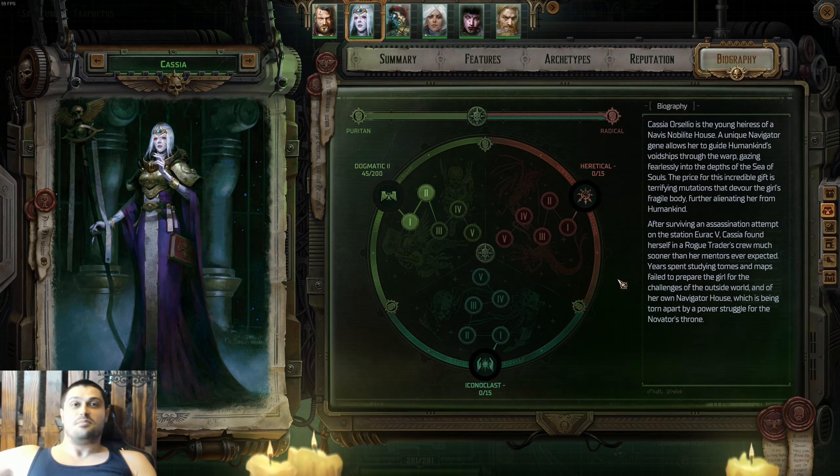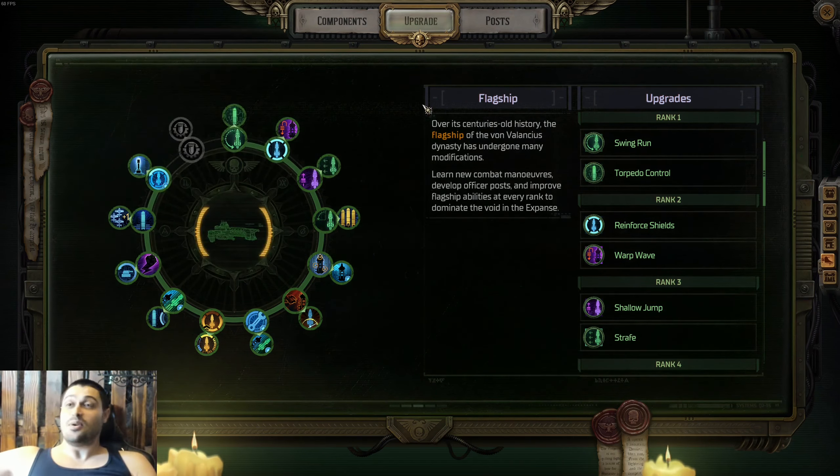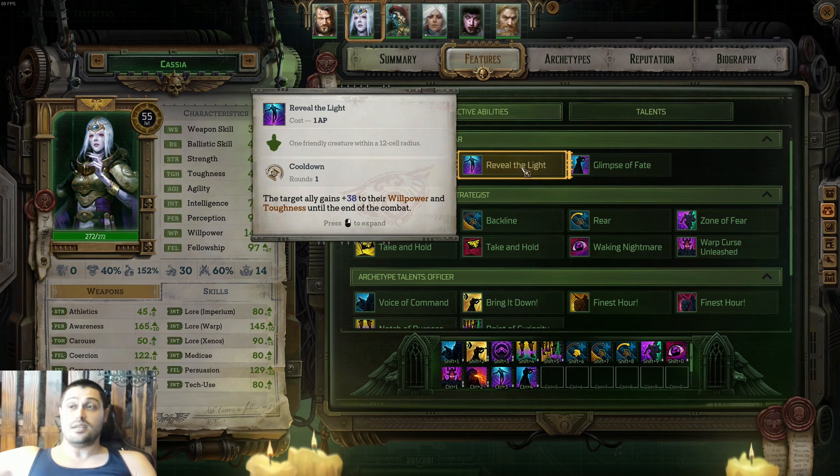Let's begin with the best companion in the game: Cassia Orsellio, the Ship's Navigator — the most OP companion in the game. She has one of the best items in the game, the ship's main engine Warp Master, as well as the best skill set for ship combat including Warp Wave and Shallow Jump. Cassia, if supported by a good officer, can clear most fights on unfair difficulty in the start of the very first round.